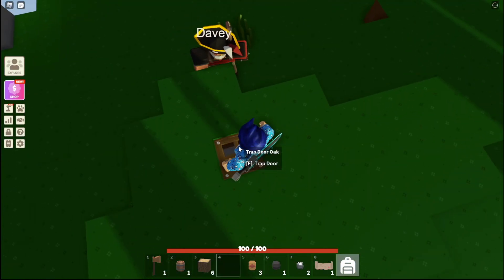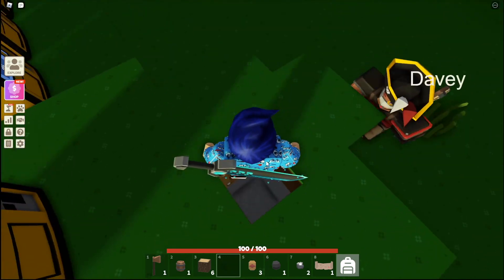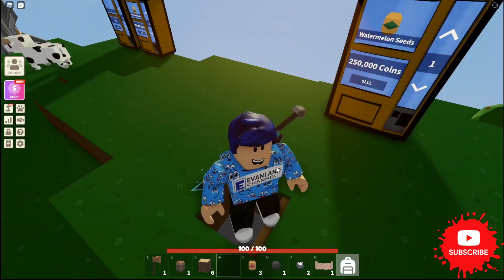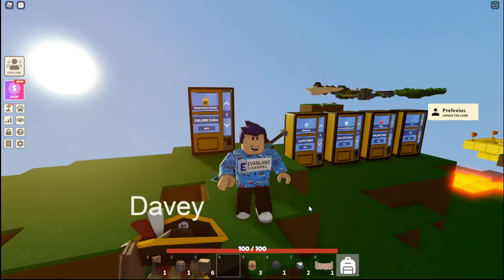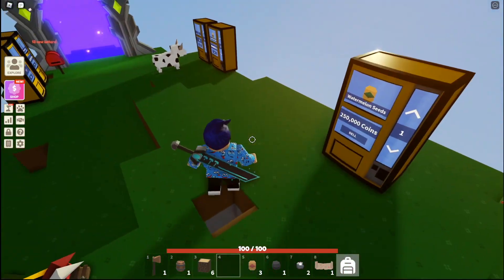I will point out a slight problem with the trap door: when you open it and try to get in, it might be a little bit difficult because the trap door still takes up a very small fraction of the block. This means that even though I'm standing right here, it won't let me in and you might have to move around a little bit to get in. My solution is to click Ctrl on your keyboard, which will toggle your shift lock.